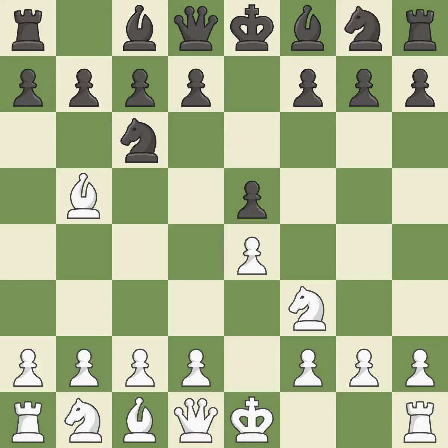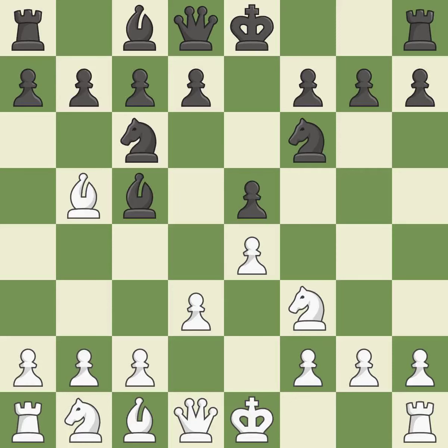The Rui Lopez opening develops the bishop to immediately attack the knight on c6, the lone defender of the e5 pawn. Nf6 advances the knight and engages in an attack on the exposed e4 pawn. D3 protects the e4 pawn and allows the dark-squared bishop to develop. Bc5 develops the bishop, attacks the f2 pawn, and prepares castling.